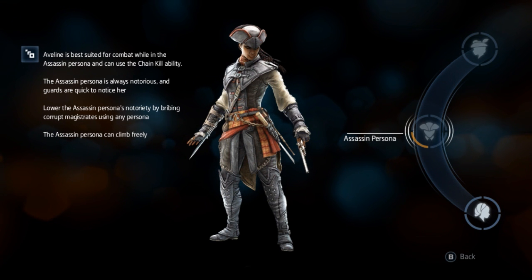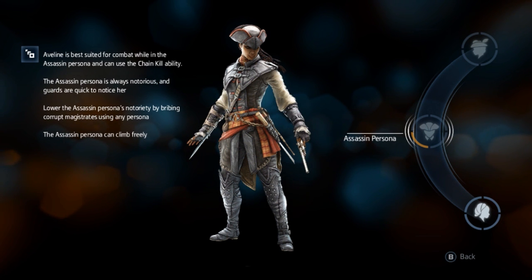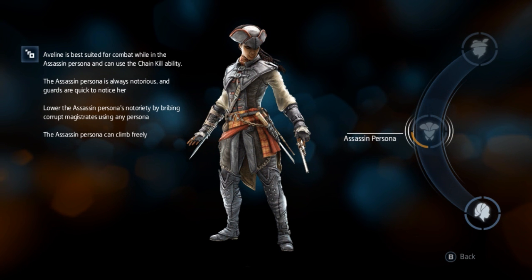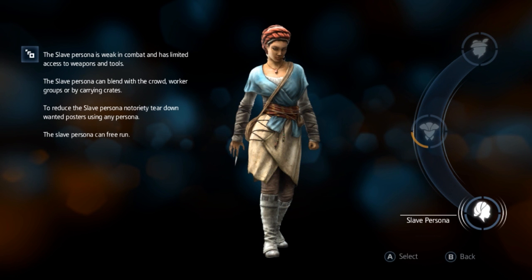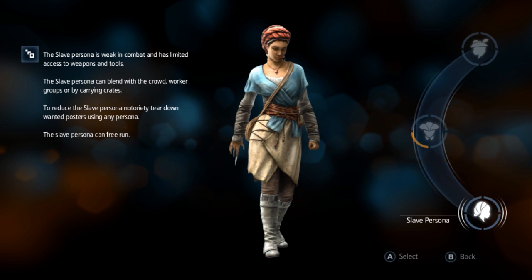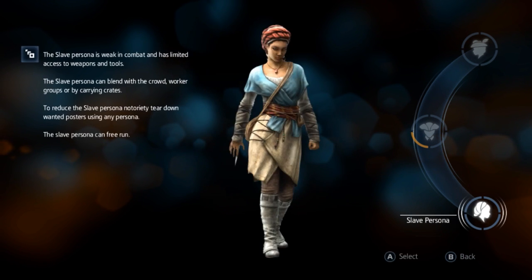I thought it was going to be a cutscene. Corrupting magistrates? Changes every game, doesn't it? Assassin persona can climb freely. What? Nothing else can. The slave persona is weak in combat and has limited access to weapons and tools. The slave persona can blend in with crowds, workers, and groups by carrying crates. To reduce the slave persona notoriety, tear down wanted posters using any persona. The slave persona can free run.